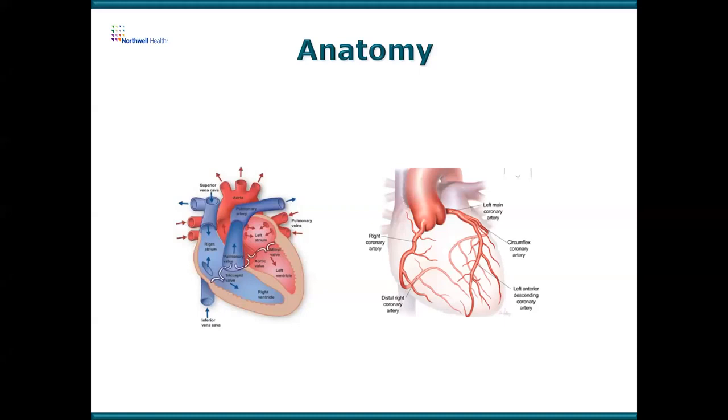The first arteries to get oxygenated blood are the heart's own arteries — the coronary arteries. These are broken up into three arteries: the left anterior descending at the front, which supplies the front of the heart; the circumflex on the left; and the right coronary artery. The right coronary artery goes to the right but really supplies the bottom of the heart — you can follow it down to where it says distal right coronary artery.